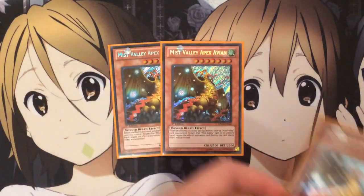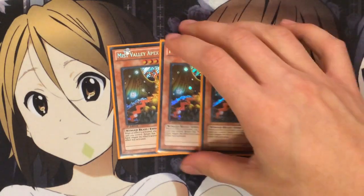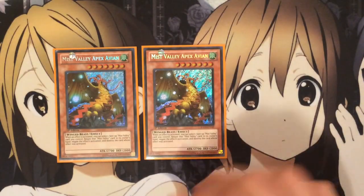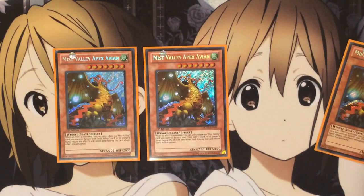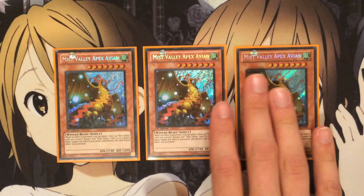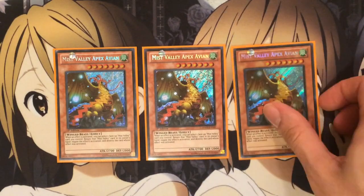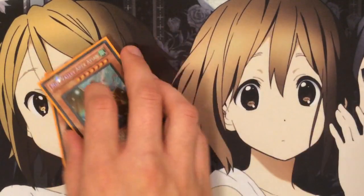The main card of the deck is Apex Avion — you have to run three of him. His effect is: when an effect is activated, you can select one face-up Mist Valley card you control, return that Mist Valley card to its owner's hand, negate the effect's activation, and destroy the card whose effect was activated. So basically with his own effect you can return him to your hand to negate whatever effect was activated on your opponent's side of the field. And if you have a Pendulum scale set from 1 to 8, you can Pendulum Summon Apex Avion back next turn — and let's say he's Bottomless'd when he's summoned, you can immediately resolve his effect, return him to your hand, and then wait until next turn to get him back out again.